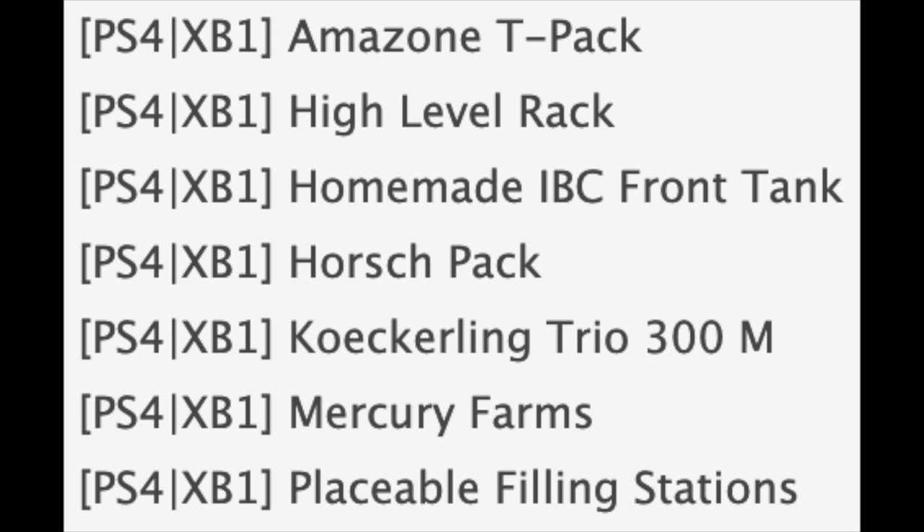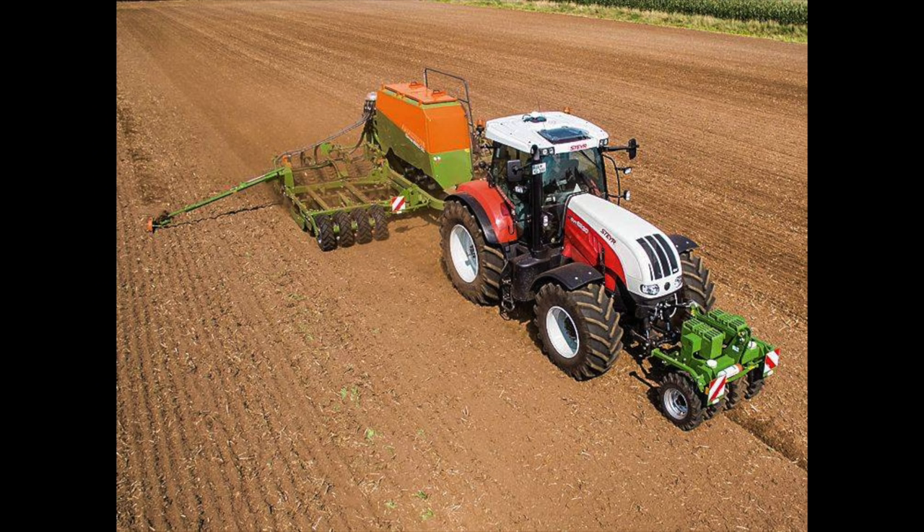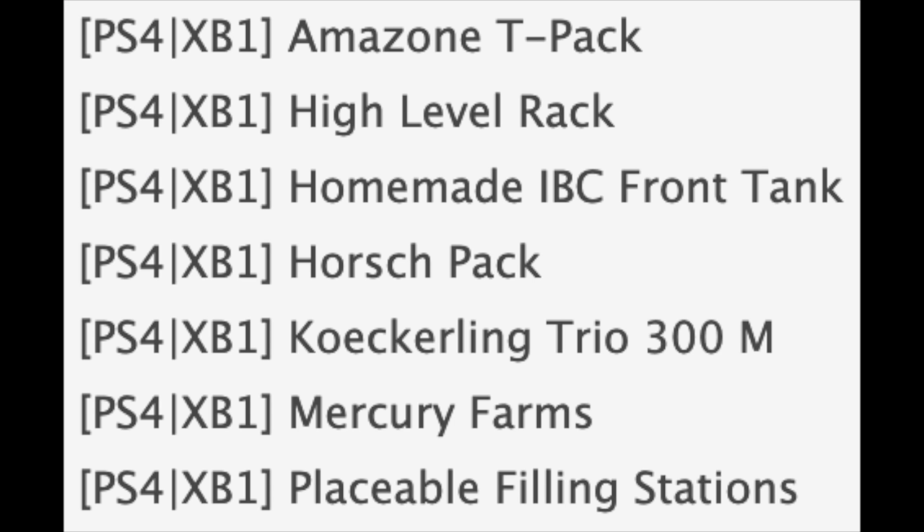Moving on to PlayStation 4 and Xbox One — the console mods. We have the Amazon T-Pack, which is a roller type with wheels that hooks up to your three-point hitch or trailer hitch. You can put weights on it, and it helps ease the tension on your linkage when hooking things up. If you want to play more realistically, this is the mod for you.